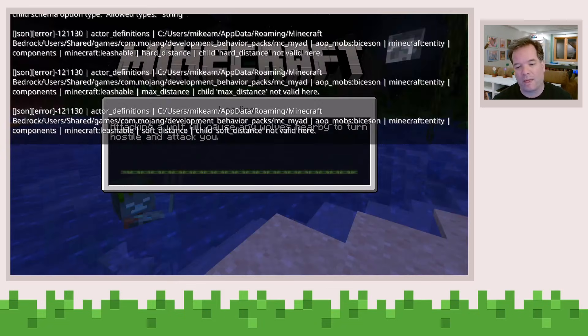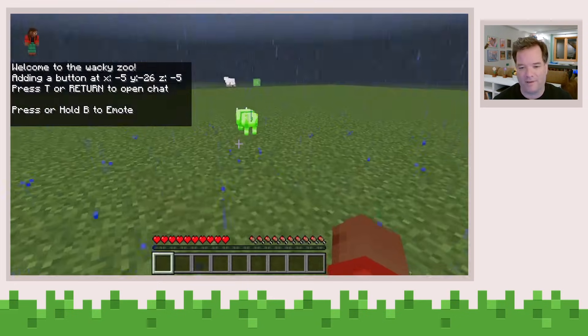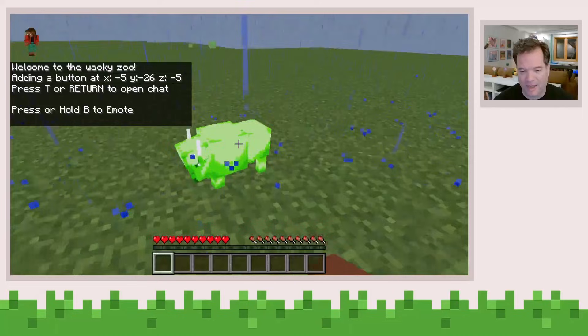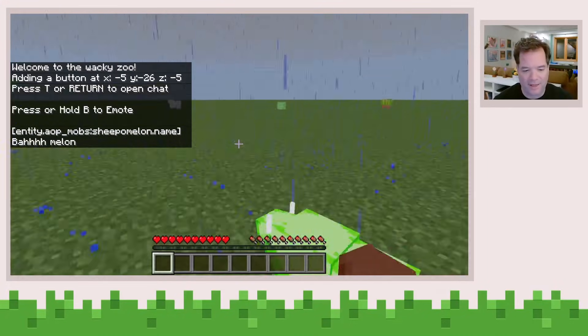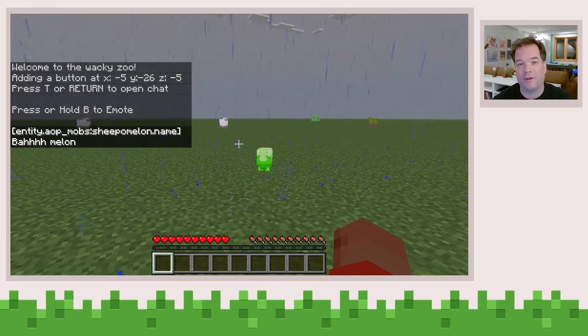And now you can see that when I load it back up again, you can see those changes visually applied to the Bicesson. And now you can see it's a little green guy. That's a very simple but very powerful way to let players customize your experiences.